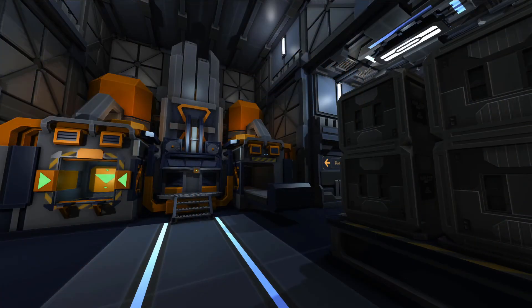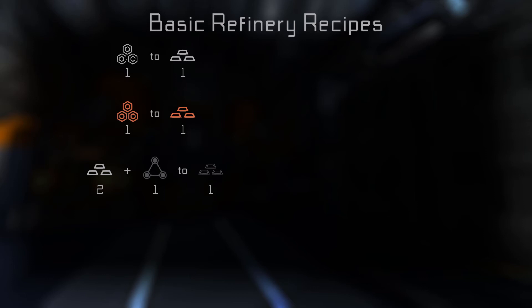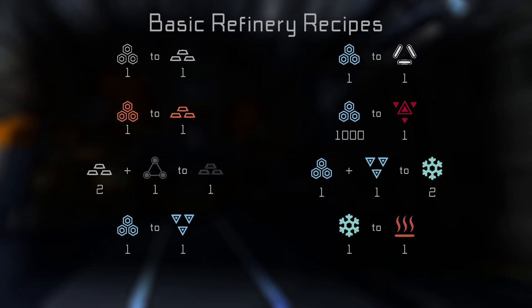Let's cover some of the basic recipes that everyone should know when starting out. One unit of iron ore makes one unit of iron. Similarly, one unit of copper ore will make one unit of copper. If you combine two refined iron units with one unit of carbon, you can make one unit of steel. Water has a number of uses in the refinery: one unit of water can be turned into a unit of hydrogen — the most basic type of fuel for ships — or into one unit of oxygen, which is used in life support systems. A single unit of deuterium can be made by processing 1,000 units of water. Deuterium is most notably used in heat sinks and xanthium, which is used to create interstellar rifts. If you combine one unit of water and one unit of hydrogen, you get two units of coolant, which is used to cool down ships when they get too hot. Put your coolant back in the refinery and you can turn it into heated coolant, which warms up ships that are too cold.